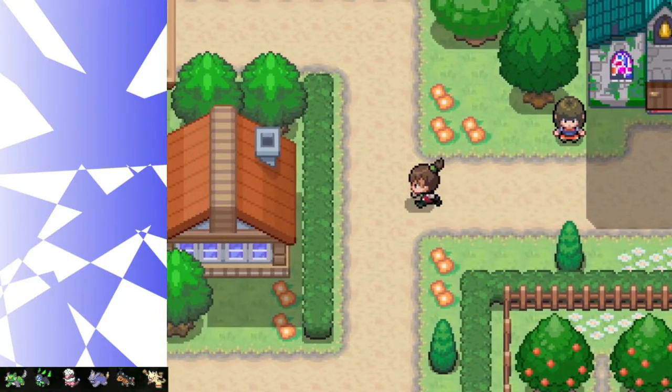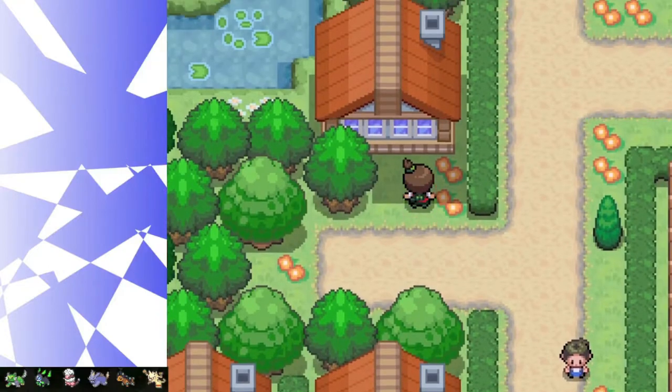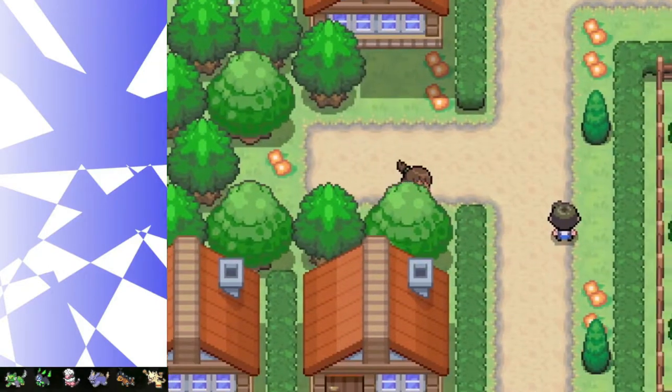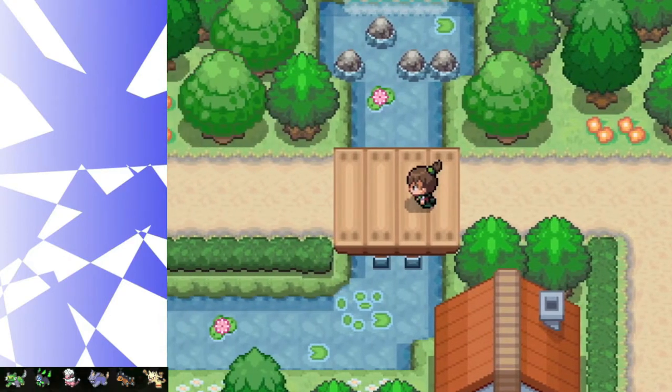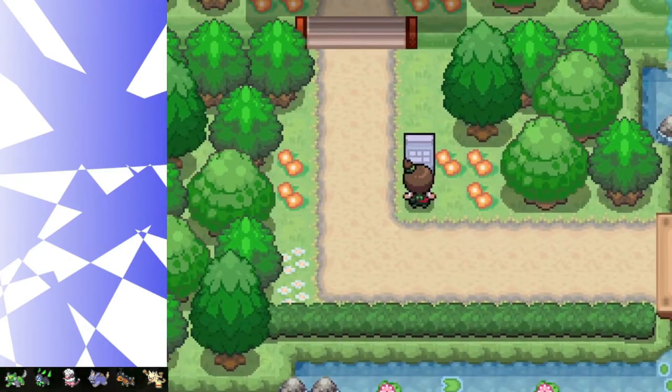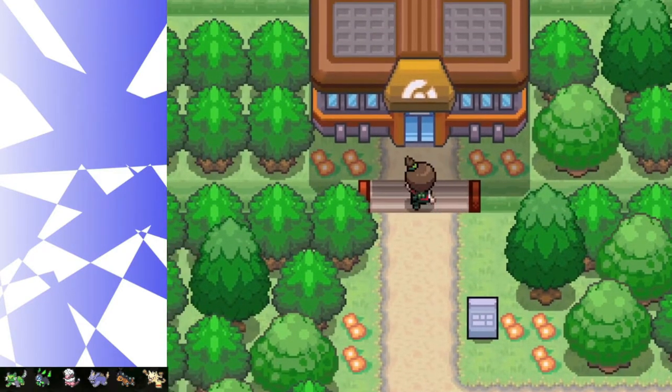There's a house right there — I don't know how you can get to that house, I think it's just a house for show. There are doors in other houses though. Is there anything over here? And this is... the gym.